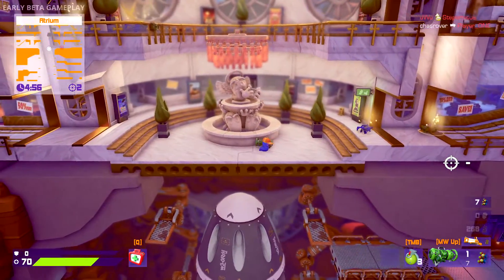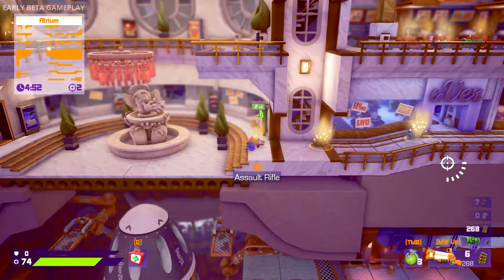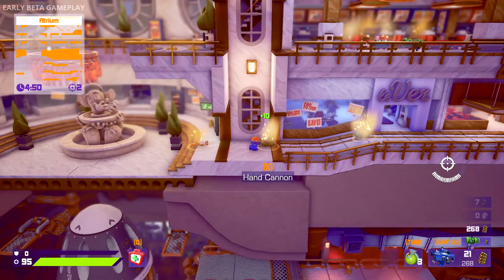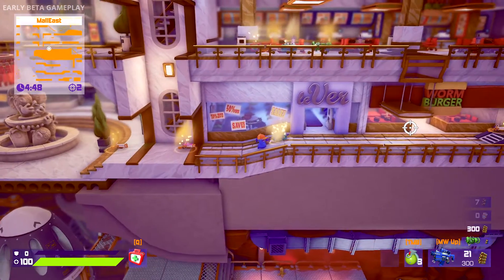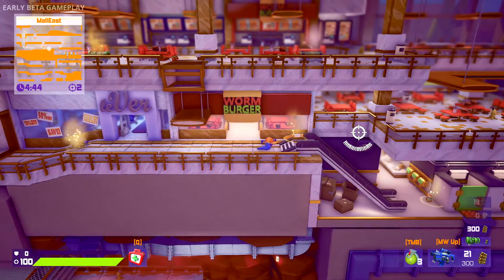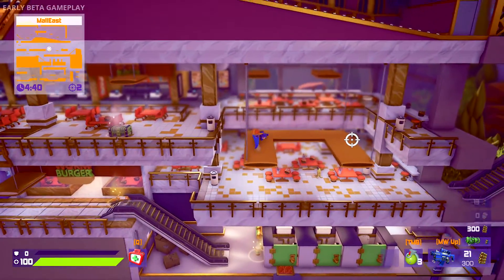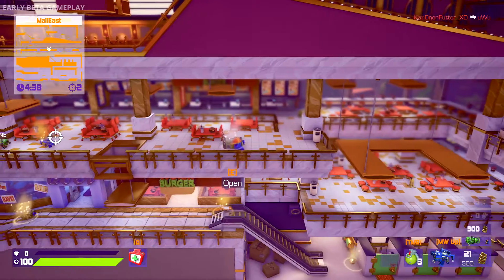I killed someone there - see? Just fire the rocket launcher randomly in the direction and people die. I think the shotgun was pretty powerful too. I don't remember much else. Got the assault rifle here. These stairs stop you from moving quickly - that was fun.